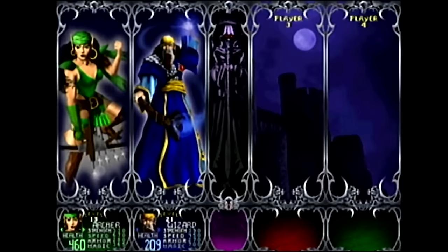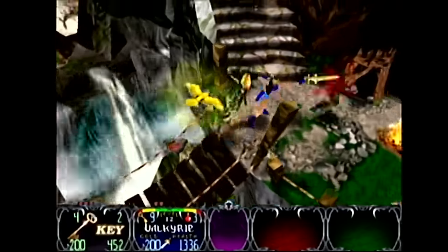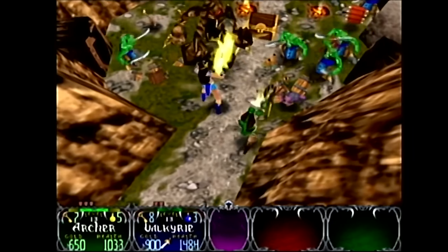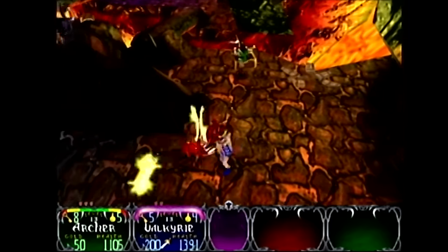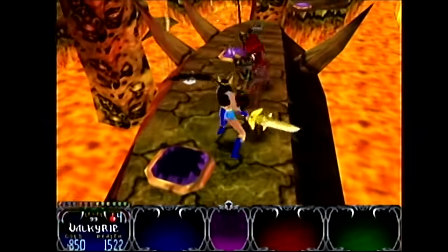This is the ultimate couch co-op game that ever was and will be. It's simple enough that anybody can just pick it up and play. You pick from a variety of different warriors and select your color preference. Each character has their own special attributes — for example, a wizard will have a way stronger magic stat than a warrior. There are four stats that level up throughout the game: Strength, Speed, Armor, and Magic.